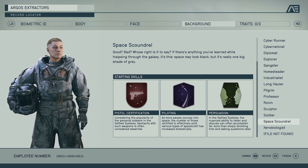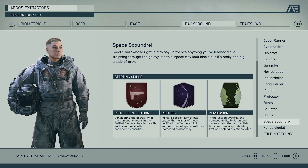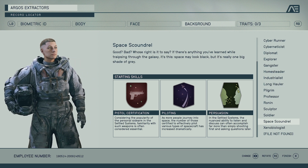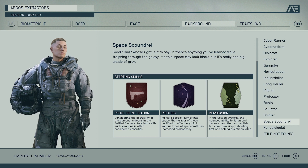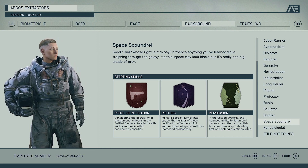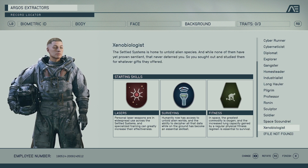Space Scoundrel gets Pistol Certification for more efficiency with pistols, Piloting for better control over your spaceship, and Persuasion to talk to people. It seems kind of like a con man type of class — interesting to see what you can do in conversations and what side quests you'll get, but I don't think it's a main class that people will choose on their first run.